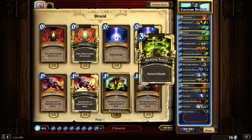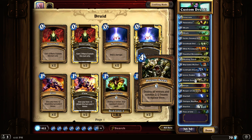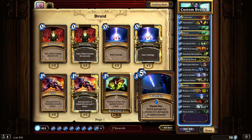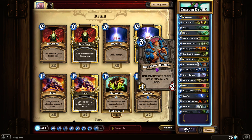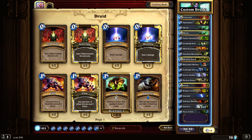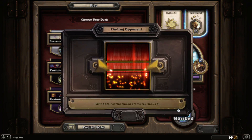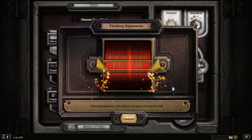Other than that this deck is just filled with tech. We got iron beak owl for more silence. We of course keep the growth tender, poison seeds to just get rid of everything. This card is really cool - okay, you got a bunch of big dudes, let's just get rid of all of that. Poison seeds in combination with starfall is a fantastic removal combo. Swipe because it's good, and then we got big game hunter, acidic swamp ooze, and a youthful brewmaster just for good measure. This deck is surprisingly good, seriously.